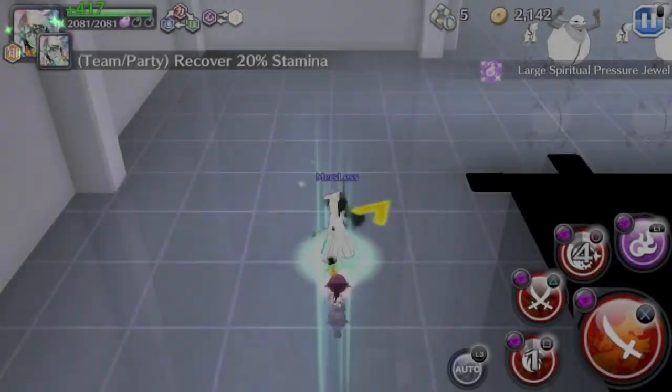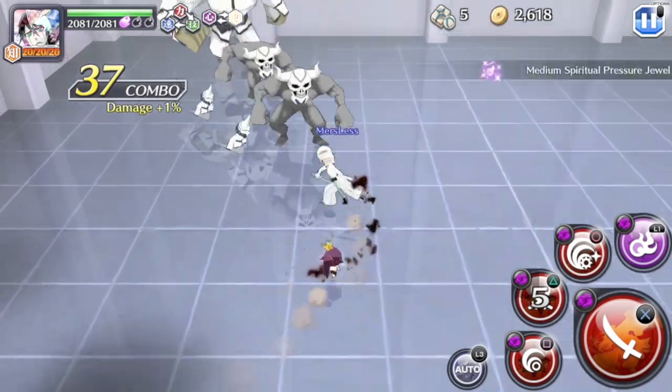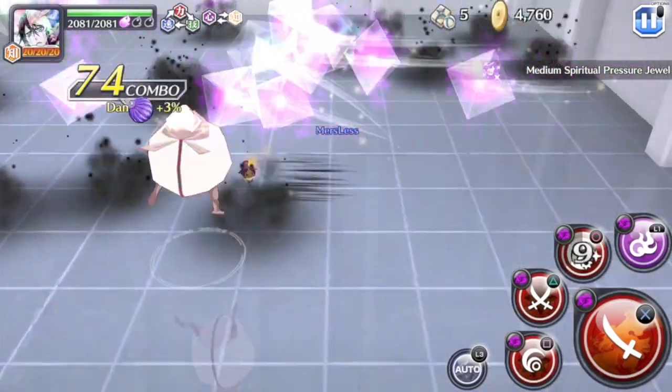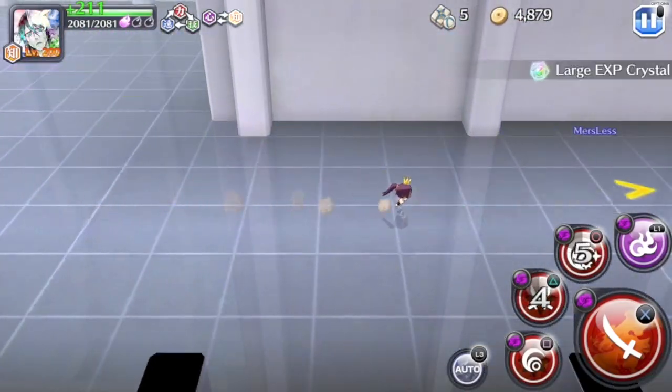One thing I like about this unit is his SA2 is the same as the Thousand-Year Blood War 2022 version of Ichigo — it's a giant width attack. It's not the cross attack like the seventh anniversary Ichigo; it's just an entire width attack, and it has a pretty good amount of range to it.